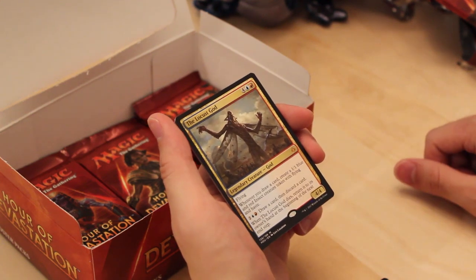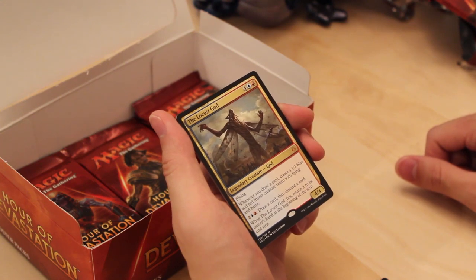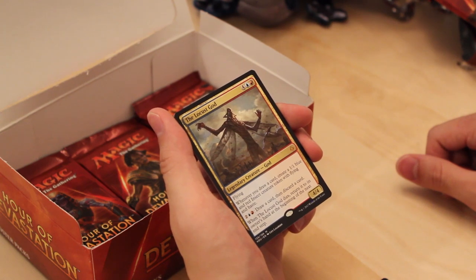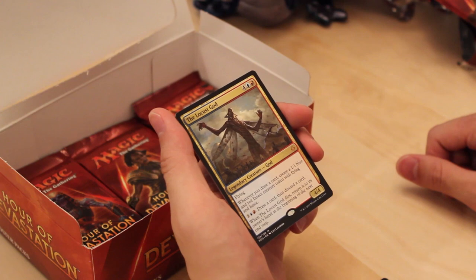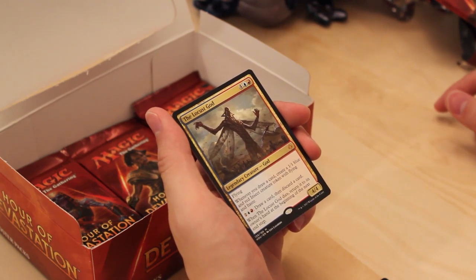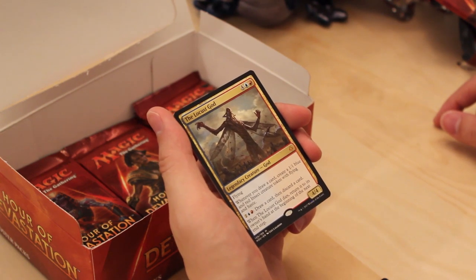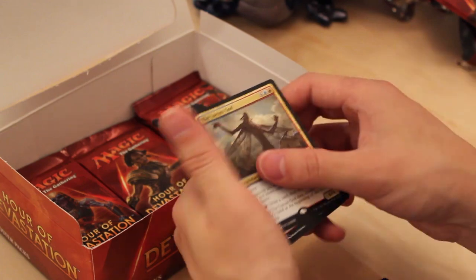Another Mythic — our first being Naheb. The Locust God is a 4/4 for 4, blue-red, Flying. Whenever you draw a card, create a 1/1 blue-red Insect token with Flying and Haste. Activated ability for 4: draw a card and discard a card, which conveniently gives you a 1/1 flier with haste. When it dies, return it to its owner's hand at the beginning of the next end step. All of the gods are complete bombs. And a foil Granitic Titan.